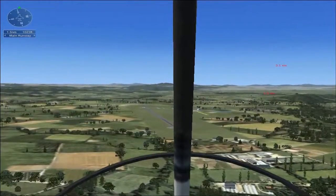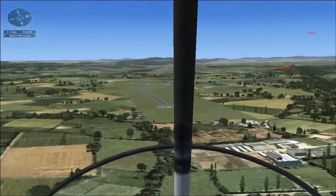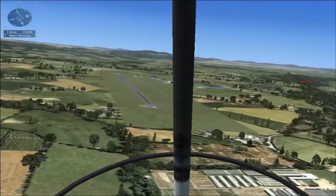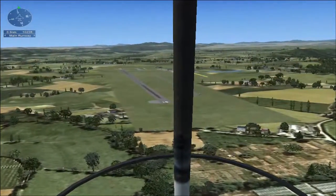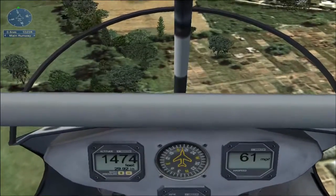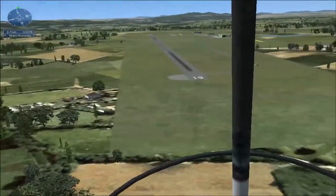Now that you're heading toward the airport, reduce power to slow to 60 miles per hour or less. I'm just going to land on the concrete strip — I don't need the extra challenge. You're going a bit too fast to have a safe landing. Reduce your speed to 50 miles per hour or less. Before you land, make sure your throttle is at idle. Just before you touch down, ease the stick back slightly and let the aircraft settle to the ground.